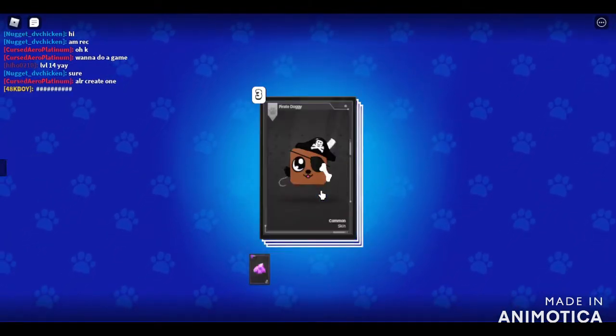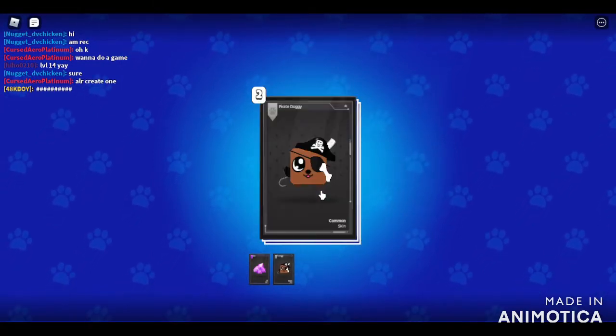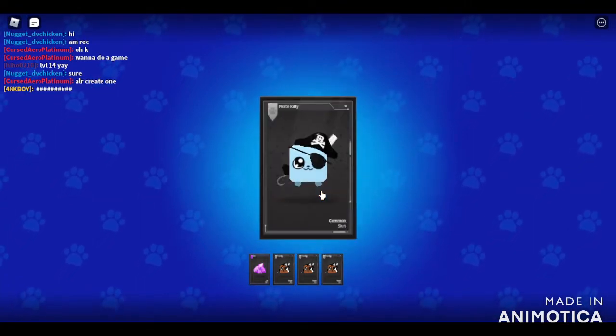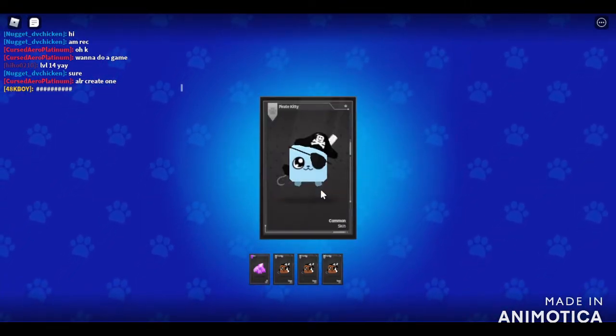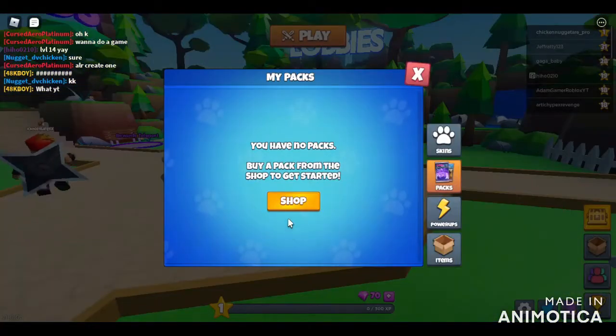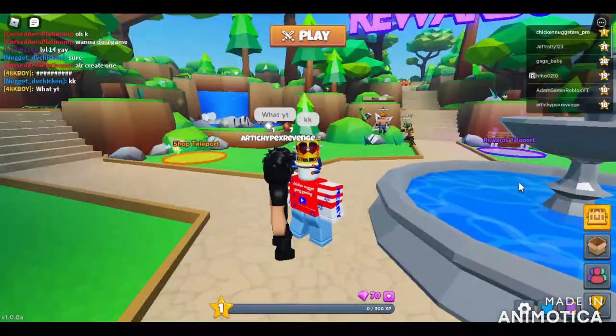Let's see what we get — gems, a Doggy Pirate, Doggy Pirate again, Doggy, and a Pirate Kitty. Claim! That's all of our packs.